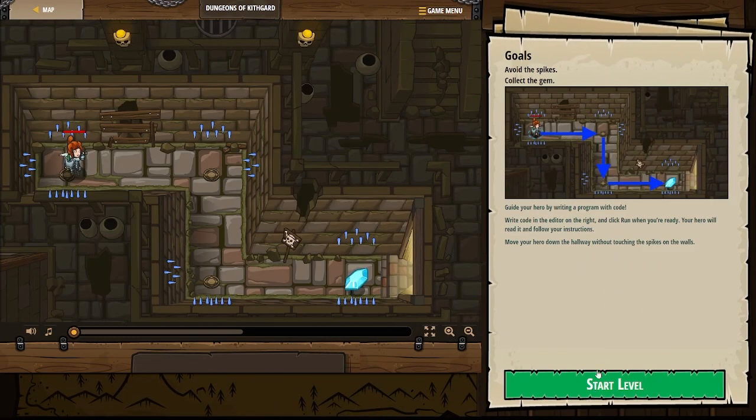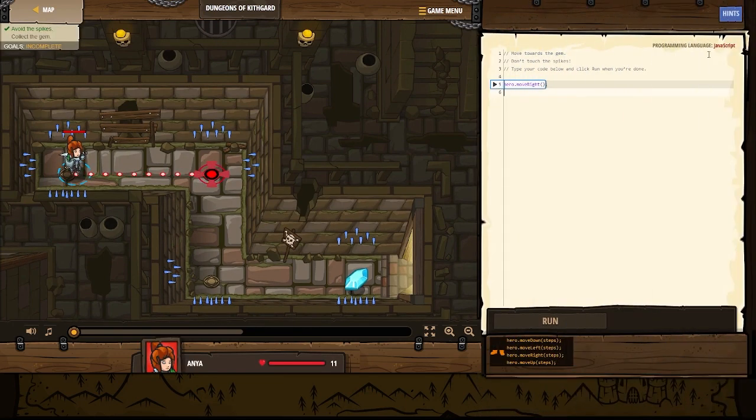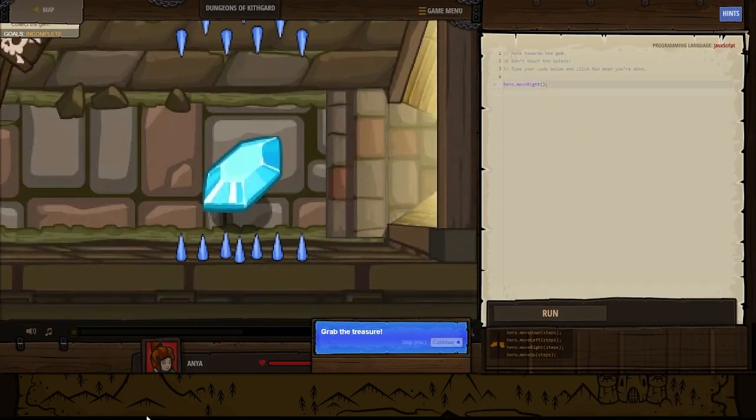Before I jump into it, the goals are: avoid the spikes, collect the gem, guide your hero by writing a program with code. Write code in the editor on the right and click Run when you're ready. Your hero will read it and follow your instructions. Move your hero down the hallway without touching the spikes on the walls. And it's set up in JavaScript, so that's great.